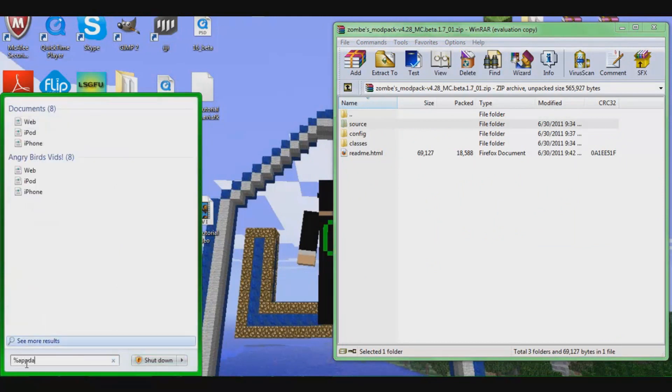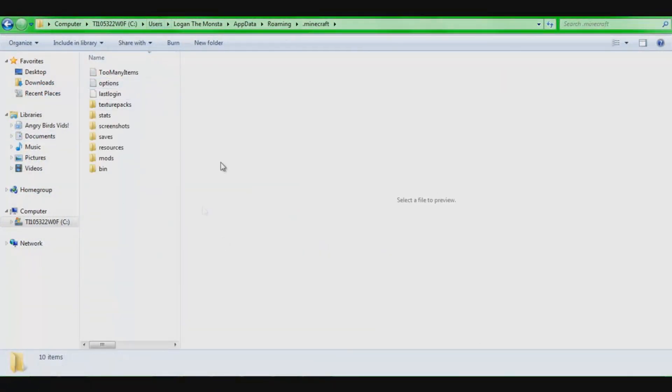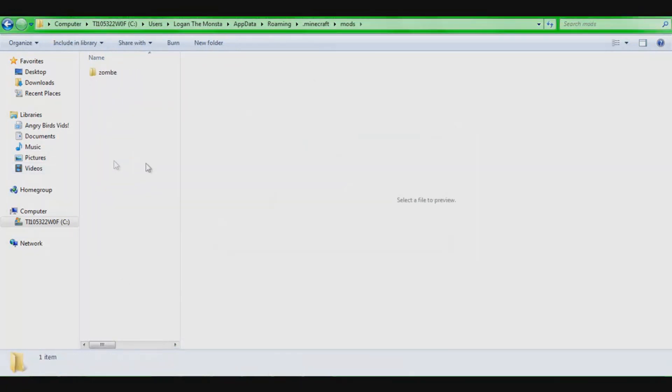The name of the mod is Z-O-M-B-E, like 'zomba mod.' Go back to .minecraft, then go to mods. If you don't have a mods folder, just make a new folder called 'mods' lowercase. You should have one though. Now go into your mods folder and type in Z-O-M-B-E.